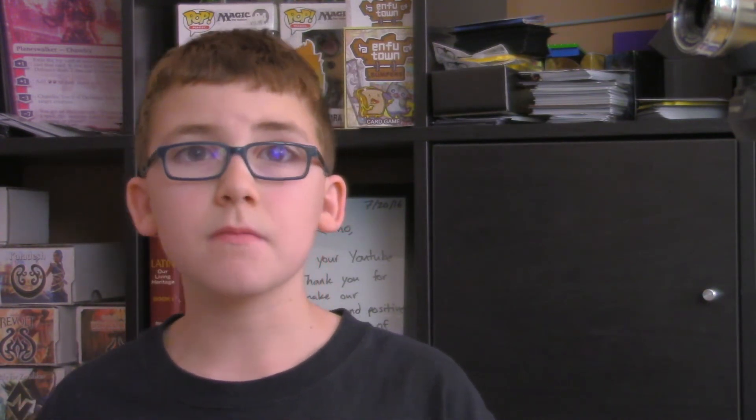Now for the upgrades, starting with the land. No changes other than taking out 4 basic lands in favor of 2 Evolving Wilds and 2 extra slots for other spells. I think they should put Evolving Wilds in Planeswalker decks by default — they are an easy way to do mana fixing.